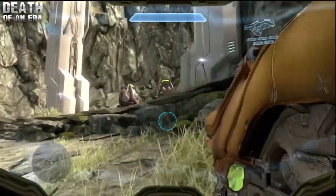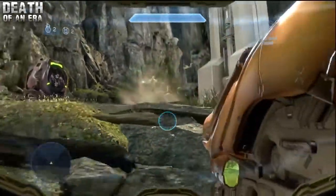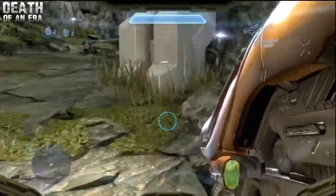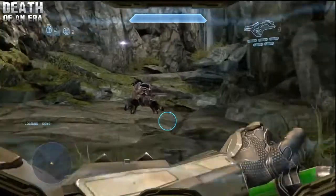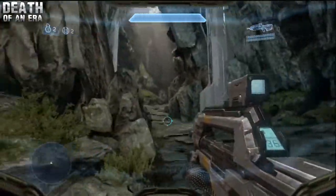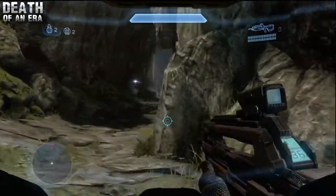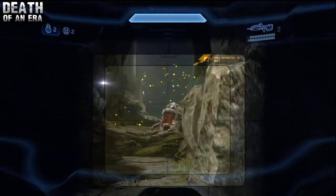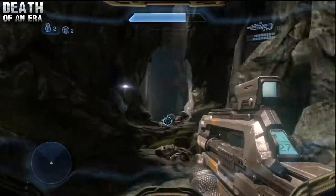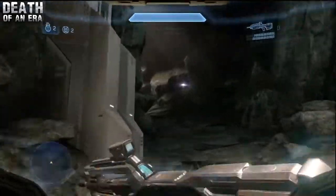All right, so now that we have made a safe push all the way to this section, there's going to be one more elite right around this corner. I have a fuel rod cannon so it's going to be fairly easy for me to take him out. If you don't have a fuel rod cannon, one of the most effective ways to take out elites is with the plasma pistol — a full charge right to the body and then you can pop them off with one headshot. Right around this corner, just be prepared: there's a few grunts, a few of them have fuel rod cannons, and this caught me off guard a couple of times. Scope around that corner to get the upper hand before they do and take them out quick.